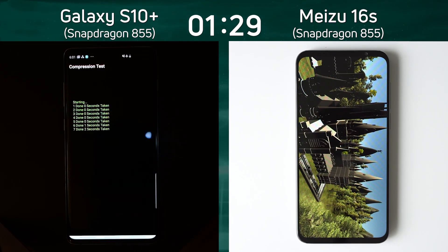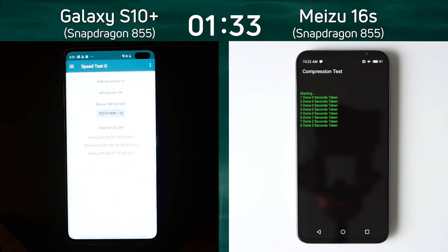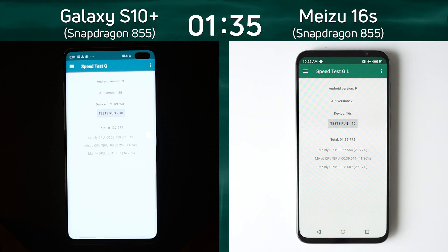The S10 Plus is into the compression test, and now also the Meizu is into the compression test. There we have it: 1 minute and 32.7 seconds for the S10 Plus, and the final time for the Meizu 16s was 1 minute and 35.7 seconds.